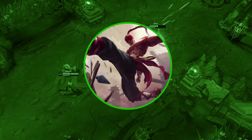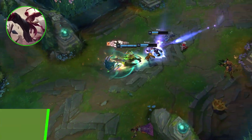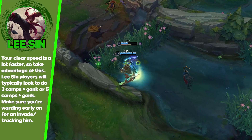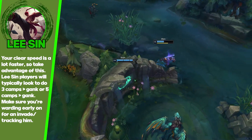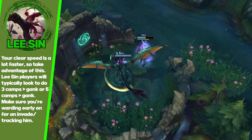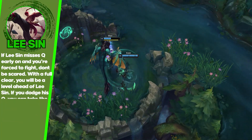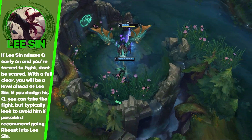The next matchup is Lee Sin. He recently got a buff and honestly I think the buff made him okay — I still don't think he's that great. Red Kayn can deal pretty easily with Lee Sin and he falls off super hard. His clear is not as fast as yours at all. He can invade you early but you're able to avoid that pretty easily. He shouldn't be able to kill you unless you run into his Q somehow. I don't find him hard at all and I think he's really easy for Kayn.